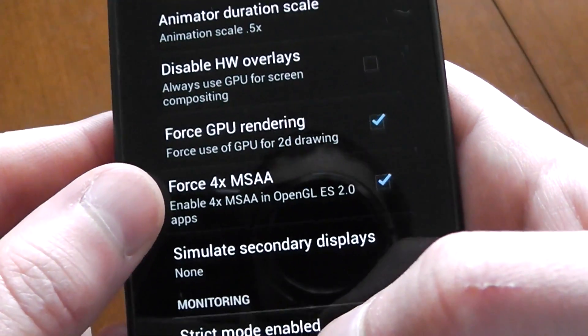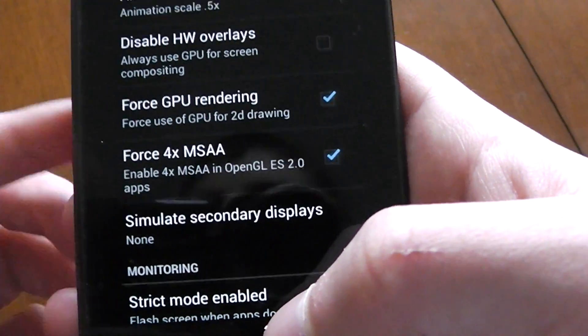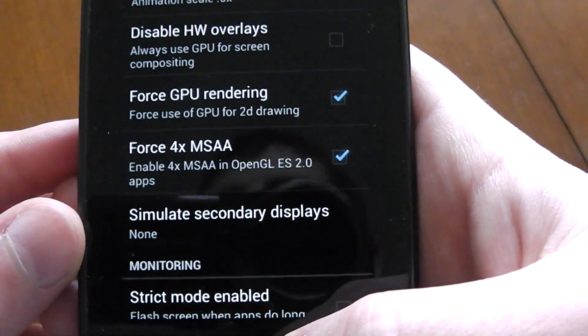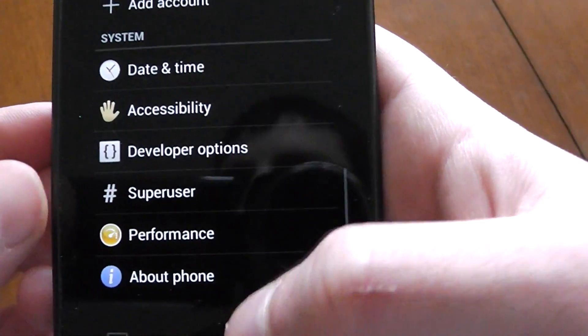Forced GPU rendering and Forced 4X MSAA. This is actually designed to smooth out edges and stuff like that — it's good for text through the UI, gaming, stuff like that. But it will come at the cost of performance, so use it wisely.